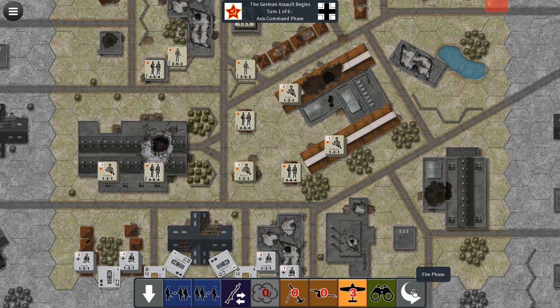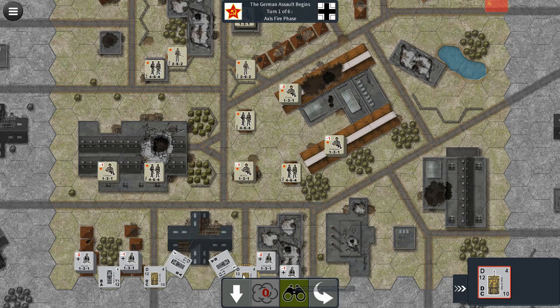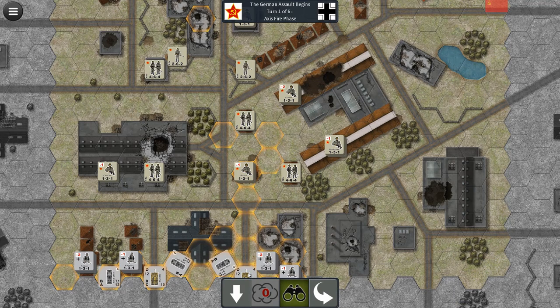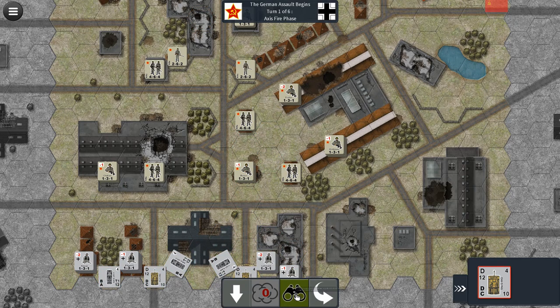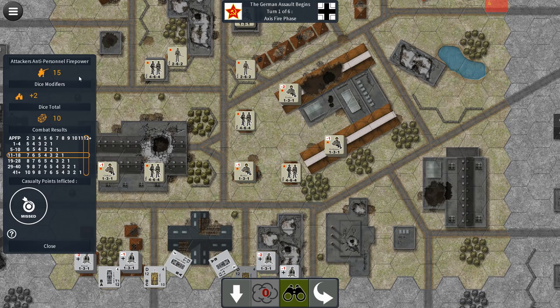In the fire phase, any unit that shoots now cannot move. We're going to fire with our tanks. You can do line of sight to check who the tank can hit. Left-clicking the tank — panzer — shows a plus 2 modifier because this squad is in cover. The roll is a 10 — and it's a miss. The attacker's anti-personnel firepower is 15 total, dice modifier is plus 2, dice total is 10, plus 2 is 12, and you always miss on a 12. If we had rolled a 6, at a firepower of 15 looking at the 11-to-18 column, it would have resulted in 3 casualties.